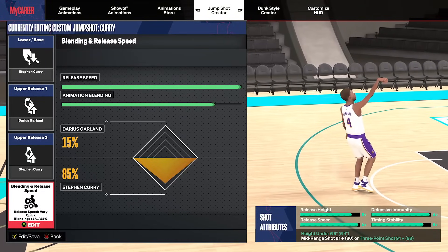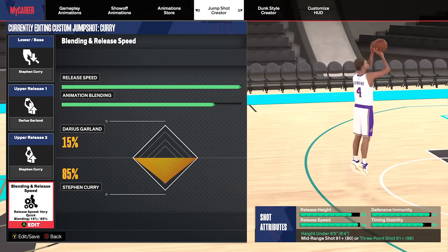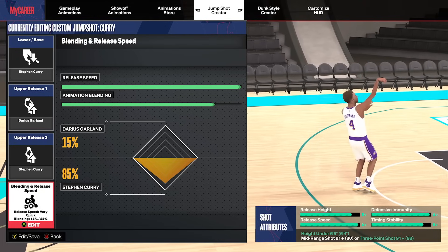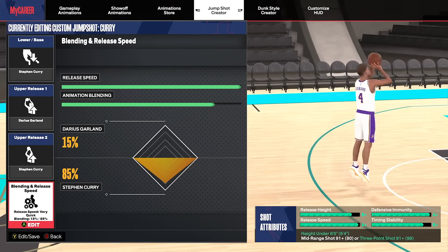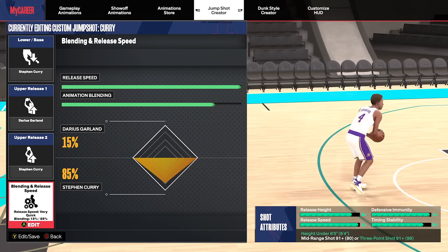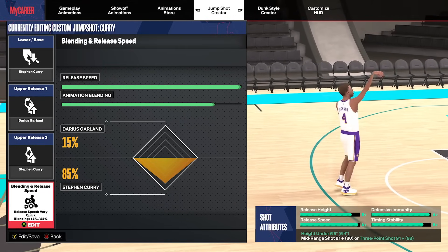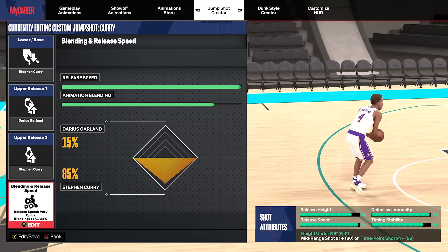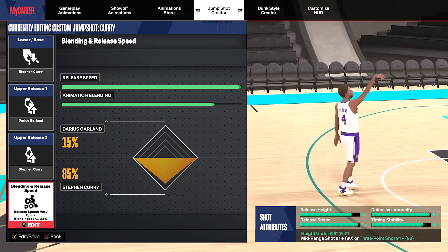Last but not least, my jump shot and dribble moves. The jump shot I use on all three builds is Base Steph Curry, Release 1 Steph Curry, Release 2 Darius Garland, blending at 85% Steph Curry and 15% Darius Garland, with 100% release speed. I use this on release point set to set point on all three builds. Wide open, you are greening. Contested, you are greening. It is just a really good jump shot.